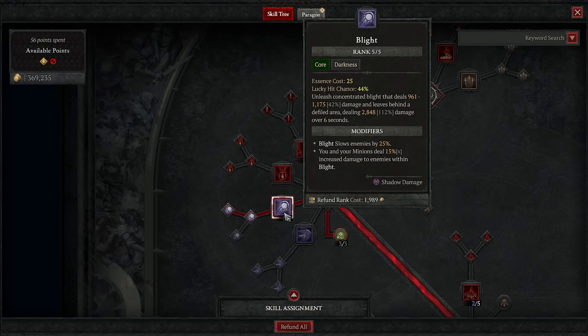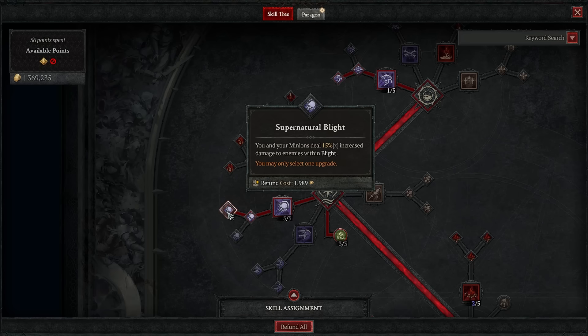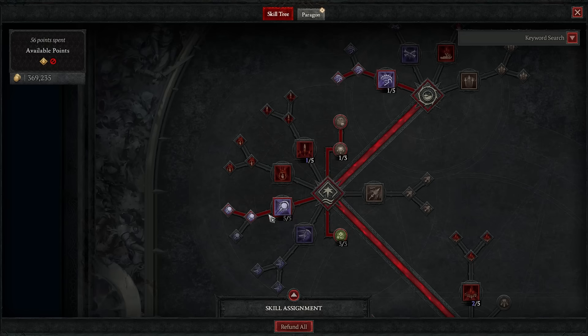Moving down, I would put one point into Blight — it unleashes a blight that leaves behind a defiled area dealing damage over six seconds. It does an initial hit and then a big damage-over-time effect. You want your entire screen to be blighted. You enhance it: Blight slows enemies by 25%, which is a crowd control. Later on, we'll take lots of things that give bonuses for crowd control. Then take Supernatural Blight: you and your minions deal 15% increased damage to enemies within the blight area. I'd branch both upgrades out, then dump the rest of your points into Blight to five out of five once you've reached Supernatural.